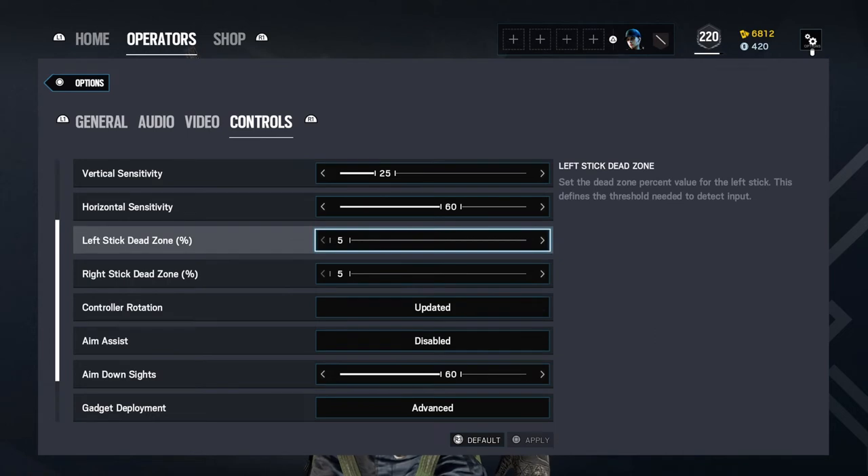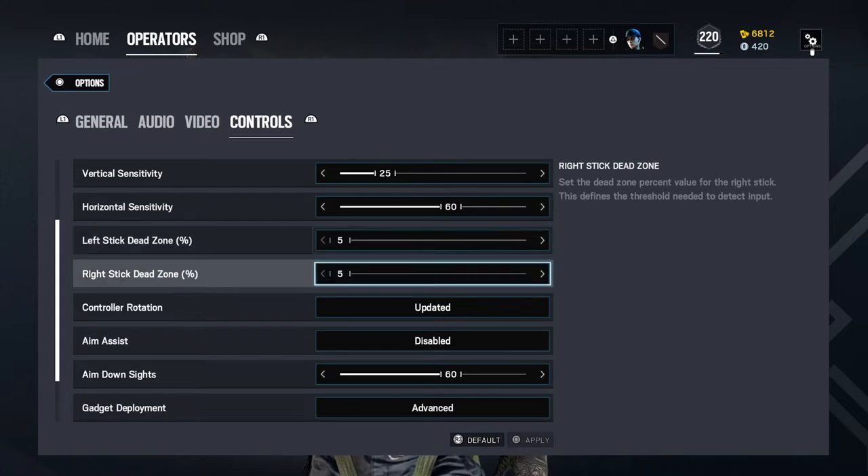If you don't understand what dead zone is — say you're having stick drift where the stick moves on its own without you touching it, so you're aiming down sights holding an angle and then all of a sudden your aim moves a little bit on its own. That's when you want to adjust your stick drift for your right stick, put it up a little bit at a time. You may need to do Training Grounds to test if it fixes it. Dead zone is how hard you have to press on the stick until the game recognizes you've moved it before it takes action. That's how you counteract stick drift until you can get the money to buy a new controller.